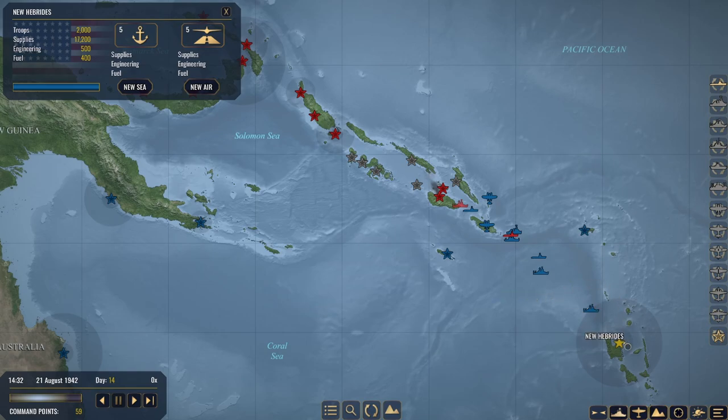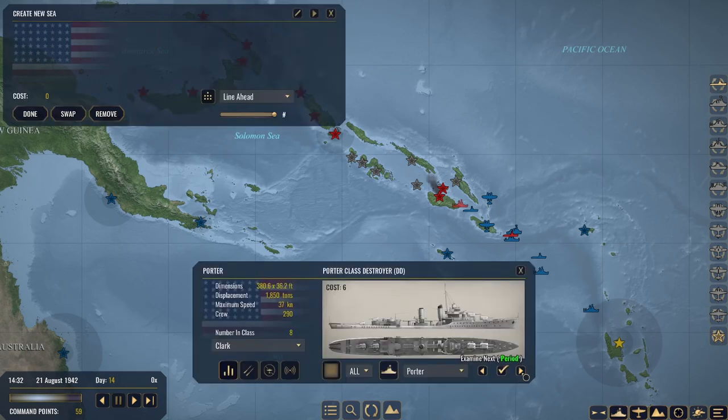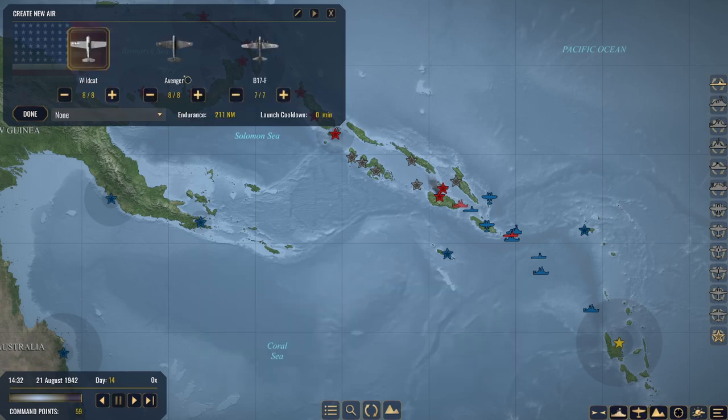The basic premise when you start the game is you have a series of main bases that you can build certain supplies from, and in those main bases you have seaports and airstrips which start at level one and you can upgrade them all the way to level five through time using supplies, engineering, and fuel. As you upgrade your bases from level one all the way up to level five, you unlock more ships and more planes that you can use on the offensive during your campaign.